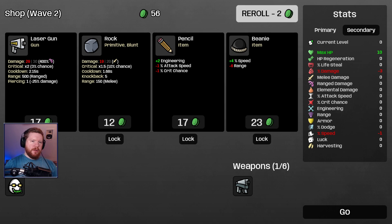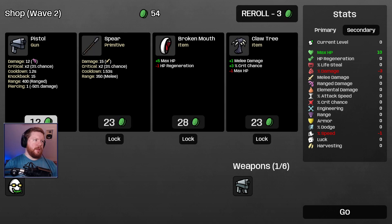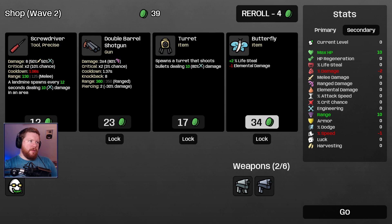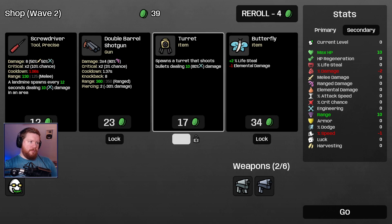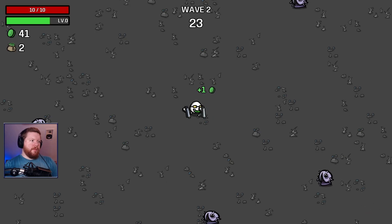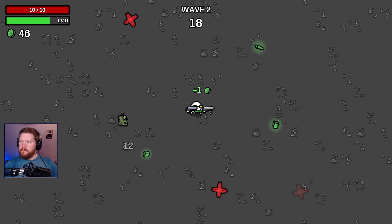Let's not lower range at the cost of speed — don't get speed at the cost of range. Try not to lower HP regen or lifesteal because we're gonna be standing still. We need regen, lifesteal, armor, and dodge preferably, and attack speed. If I get another weapon, I'll lock the turret on the shotgun and try to keep our materials as high as we can going out of each shop.